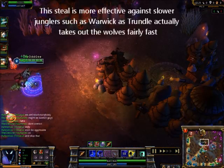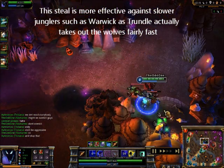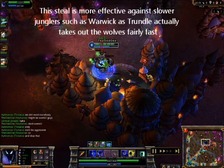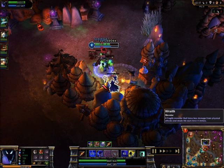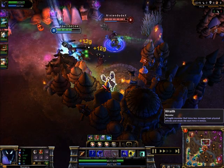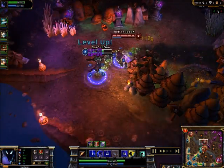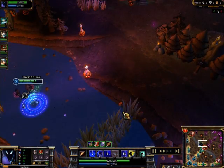There we go — he's still on his wolves while I'm right beside his wraith camp. So by the time he crosses the lane and sees me, I'll be done with the wraith camp. That means I'll have a nice experience advantage over him, and I can still do my own camp on the other side while his isn't spawning for another 100 seconds.